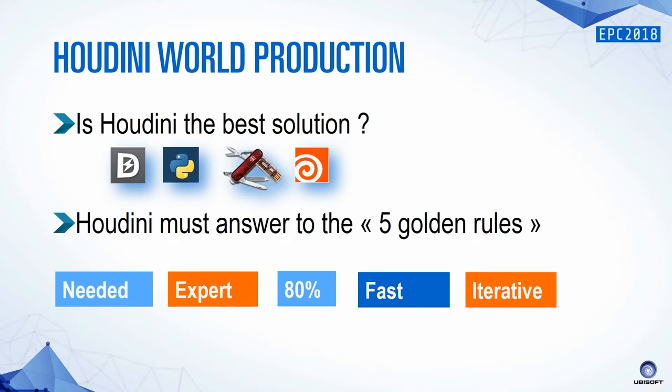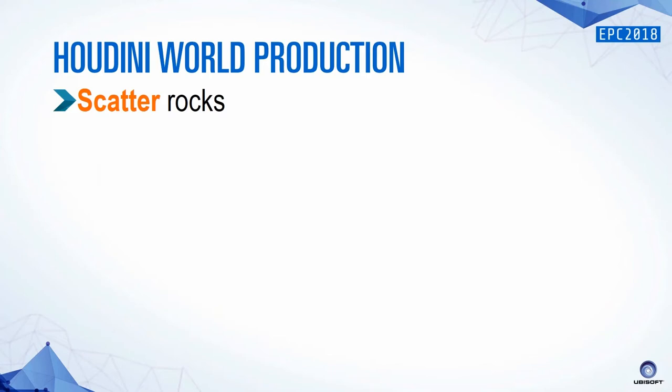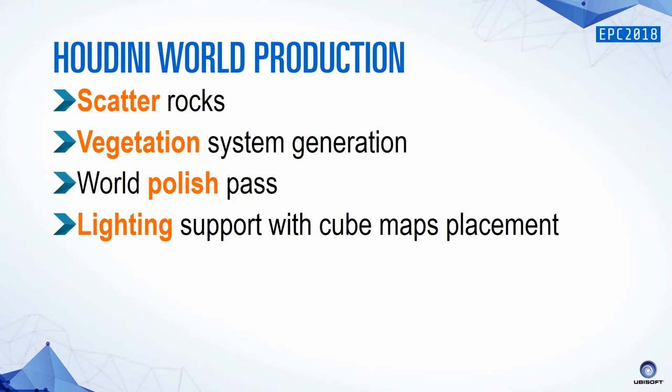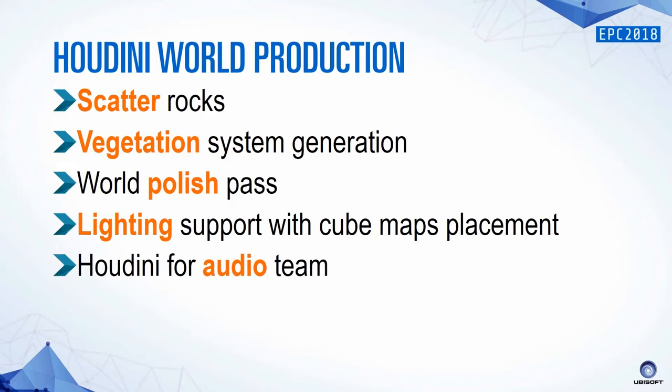First example: scatter works. When I started Watch Dogs 2, it was my first task. After that we got vegetation system generation, world polish passes, and lighting support for cubemap placement. On Watch Dogs 2, reflections were done with cubemaps along all the road networks, and I used Houdini for that — it saved months of hand placement. Because I can change the rules really easily, I can change the amount of cubemaps and size, so it was really efficient for production. I also used it for the audio team and world data analysis, and at the end VFX because I'm a VFX artist as well.